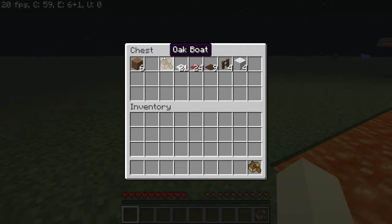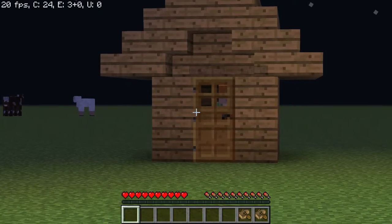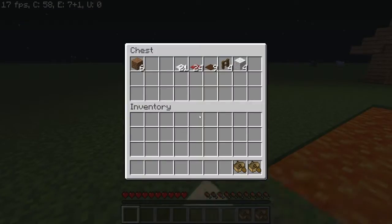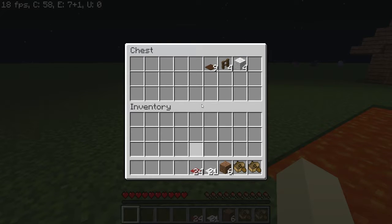One of the boats is going to be for you. If you have 2 friends you're going to need 3 boats, and if you have 3 friends you're going to need 4 boats — and one of them is going to be for you. Then you'll need 21 white carpet, 24 red carpet, 9 brown carpet, 4 spruce fence — it doesn't matter what kind but I like spruce — and 4 white wool.